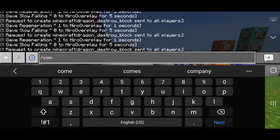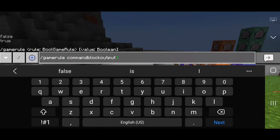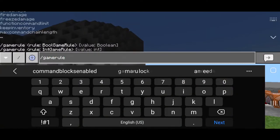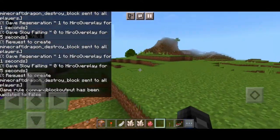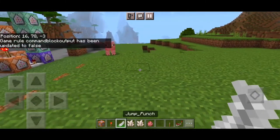But before we continue the showcase, let me remove all the command block feedback. I'm going to do slash game rule command block output and set it to false, then do slash game rule command block send command feedback and also set it to false. Now that's done, let's continue the showcase.